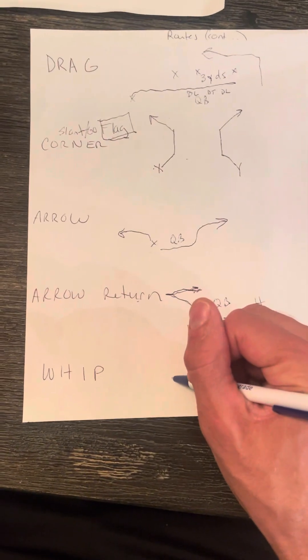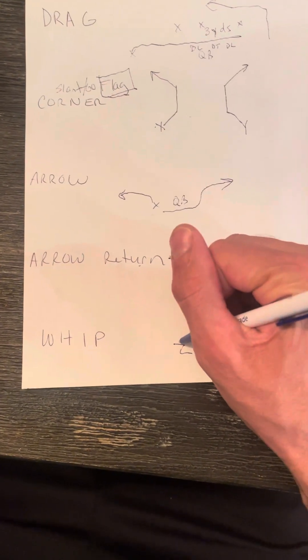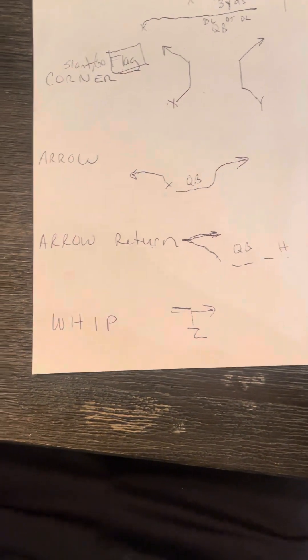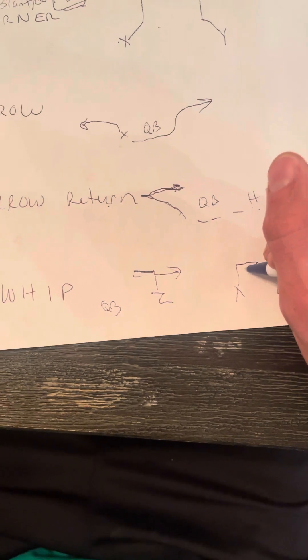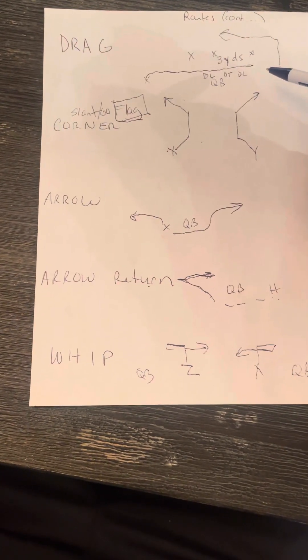A whip route is an in-out route that we'll run in plays. The Z receiver, for example, runs a fake inside then comes back outside. It could also be the X on the other side — runs a quick in, puts his foot in the ground, and returns to the other side. That is a whip route.